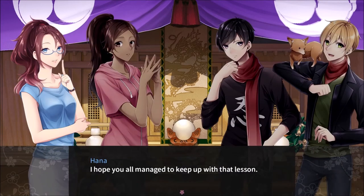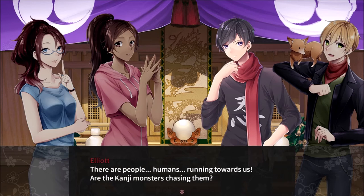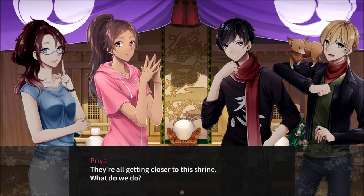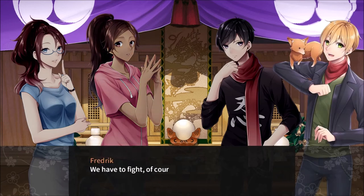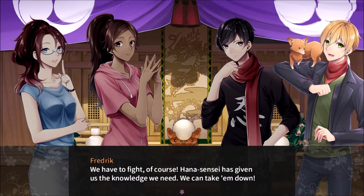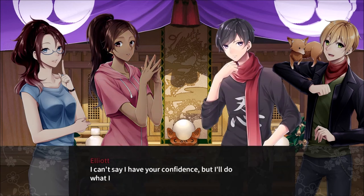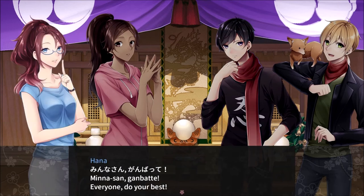I hope you all managed to keep up with that lesson. We're going to have a bit of a trial by fire ahead of us. Look outside — the kanji monsters. Hang on a second. There are people, humans, running towards us. Are the kanji monsters chasing them? They're all getting closer to the shrine. What do we do? We have to fight, of course. Hana-sensei has given us the knowledge we need. We can take them down. Mina-san, ganbatte! Everyone, do your best.